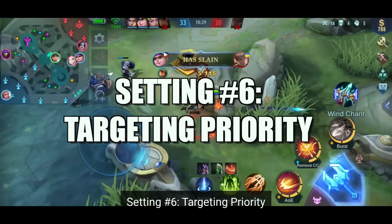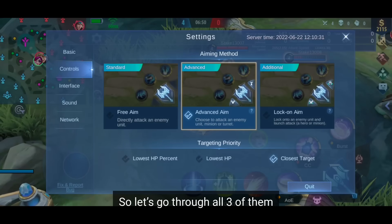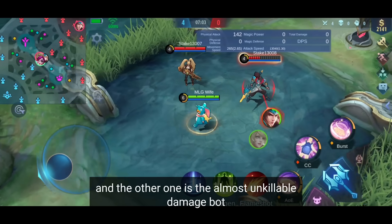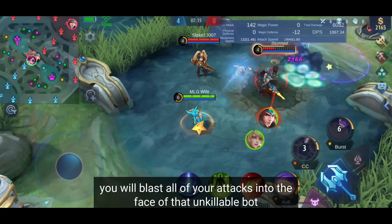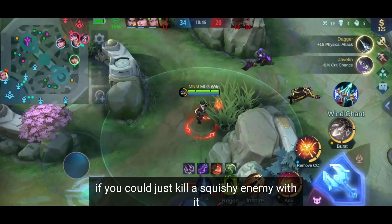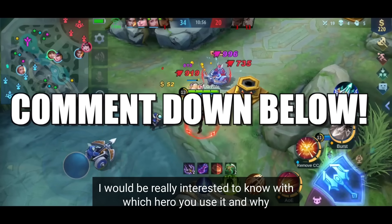Let's talk about targeting priority next. It depends on the hero you're playing, so let's go through all three. First, lowest HP percentage — the most useless in my opinion. If two heroes stand next to each other and the tankier one has lower HP percentage than the squishy one, you'll blast all attacks into the tank. On the real battlefield this means attacking the tank instead of killing a squishy carry. I never use this priority with any hero.